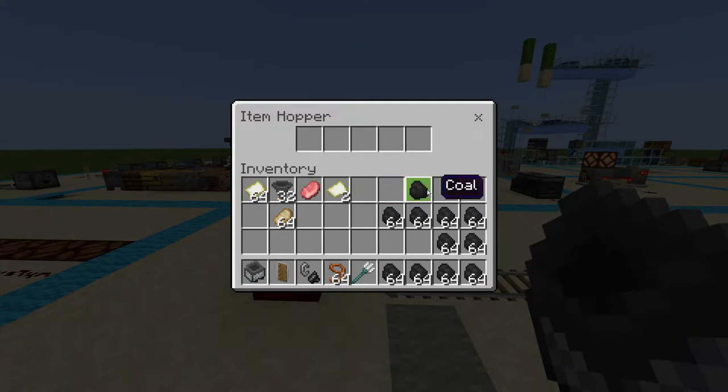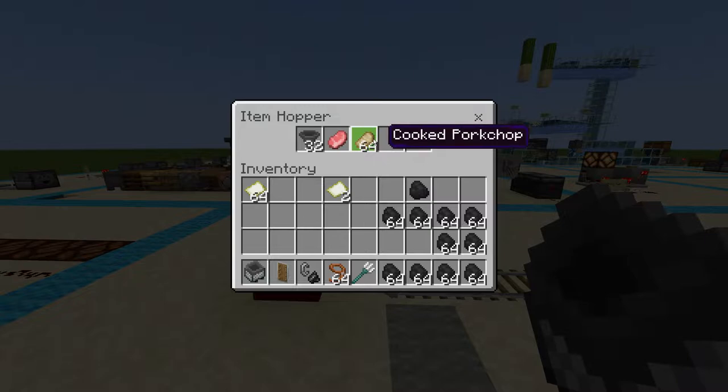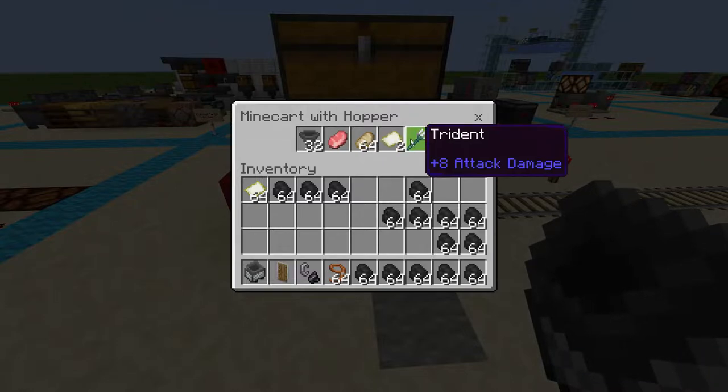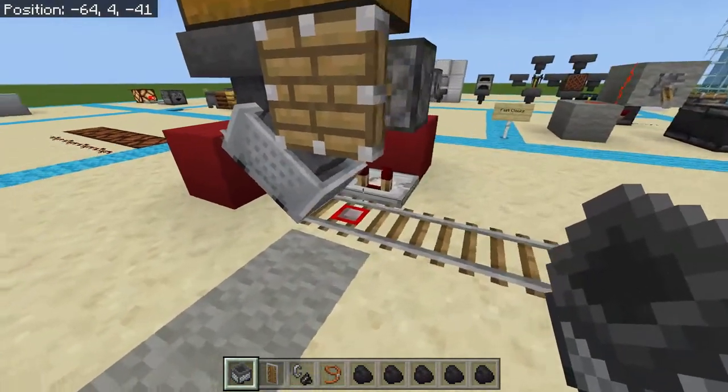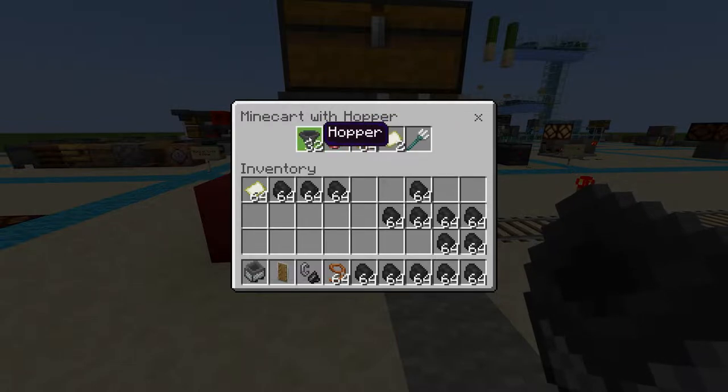For example, if I was going to be transferring half a stack of hoppers, one single piece of raw pork, a stack of cooked pork chop, two empty maps, and a trident — that's not going to actually fill up my minecart hopper. Even though every single slot is going to be filled, as you can see here, it's never going to leave because it is not technically full. We would have to have a full stack of empty maps, a full stack of raw pork chop, and a full stack of hoppers in order to make this full, seeing as the trident itself does count as a full slot and we already have a full stack of cooked pork chop. Those slots are done, but these three are not completely full.